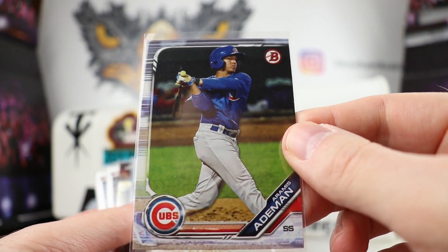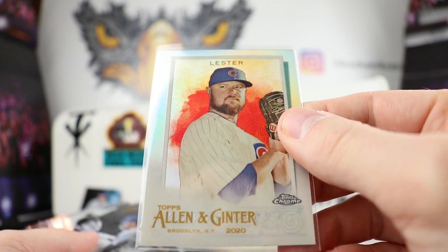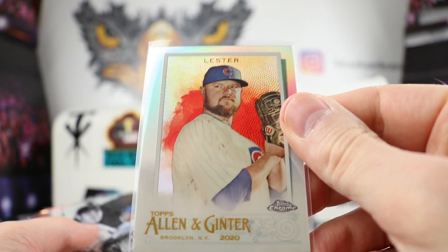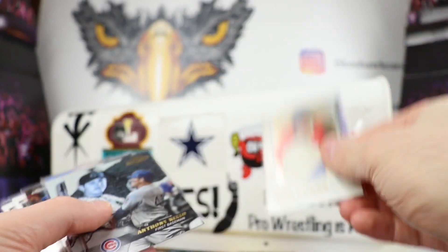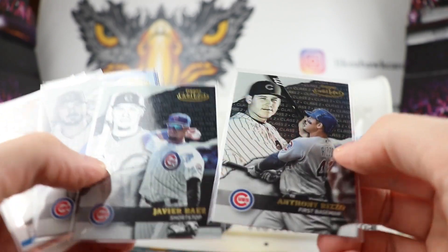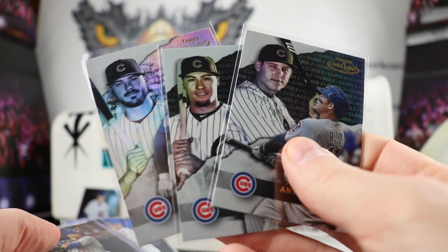Aramis Ademan - very nice Chrome. I would love to get a box of this stuff, it's just so expensive - $200 this year for Ang Chrome. Lester is having some trouble - I think he's on the down end of his career. We got Anthony Rizzo, Javi Baez - got the big three right here and KB. That's very cool.